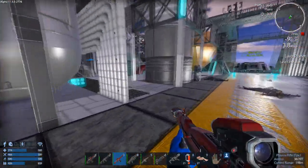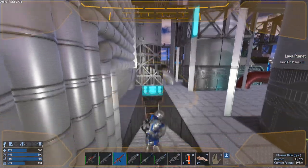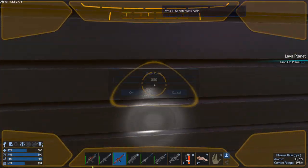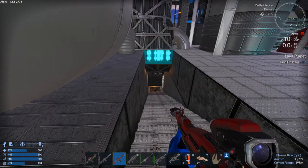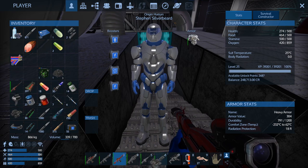It looks like we're going down underground. Let's see what's down here. We'll have to blast our way through here — that's going to be fun because we've got three sets of obstacles.